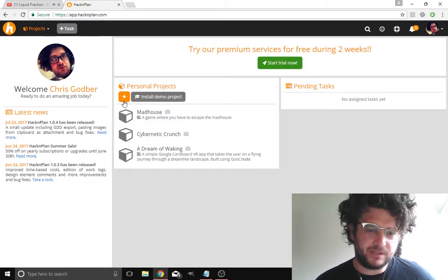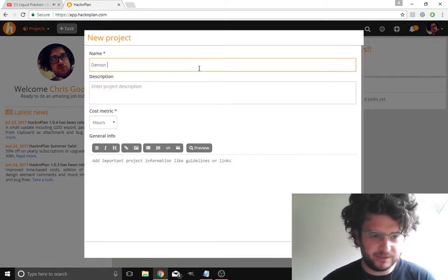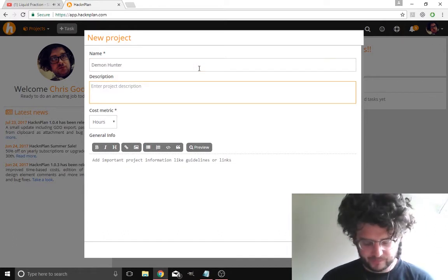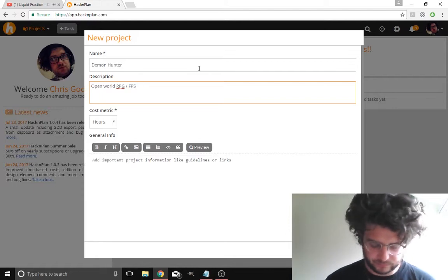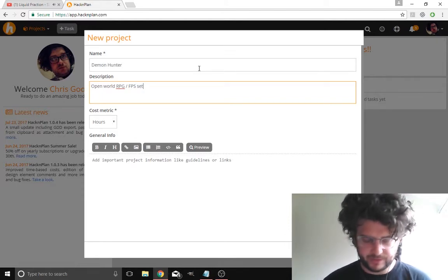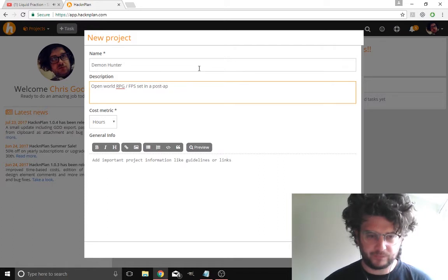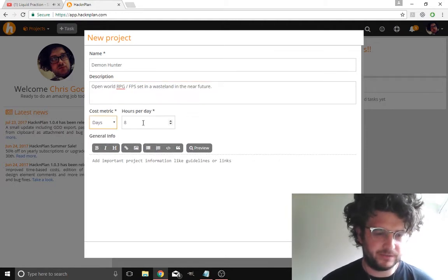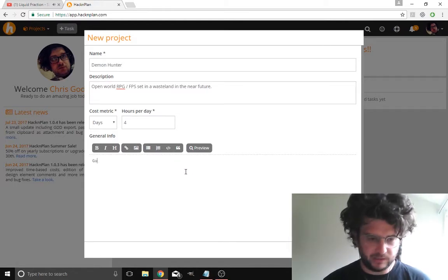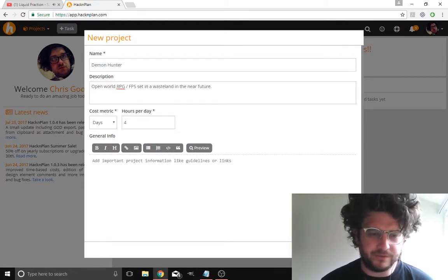So I just want to add a personal project. Let's do that — go 'Demon Hunter', open world RPG FPS. The cost metric you want to do in days; on average you want to be spending about four hours on this if that. So let's just create this first — we can always edit all this later on.